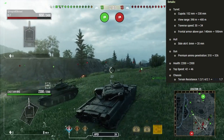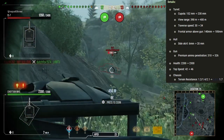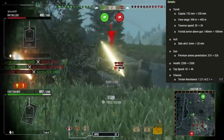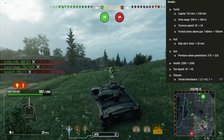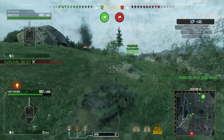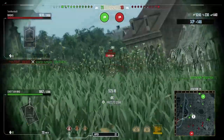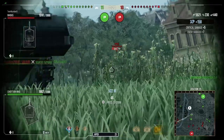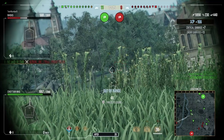When I saw the top speed buff I thought they'd just raised the cap, since the tank struggled to hit 42 km/h even on flat terrain without buffing the engine power. But I underestimated how powerful the terrain resistance changes were — you put the traction system on...